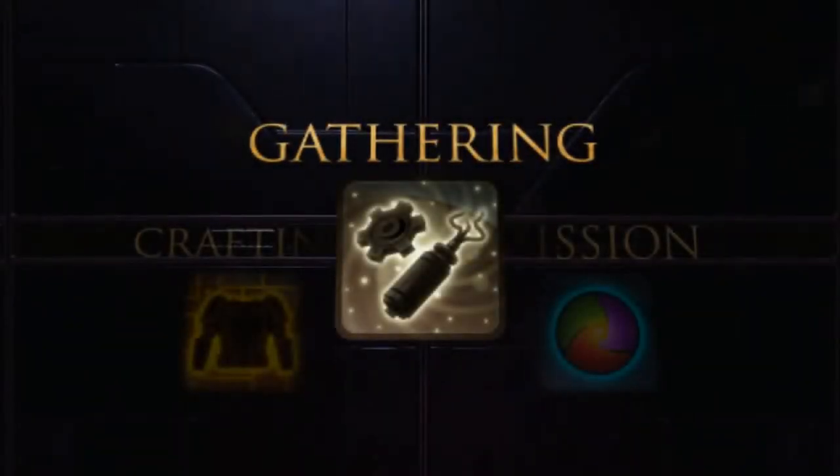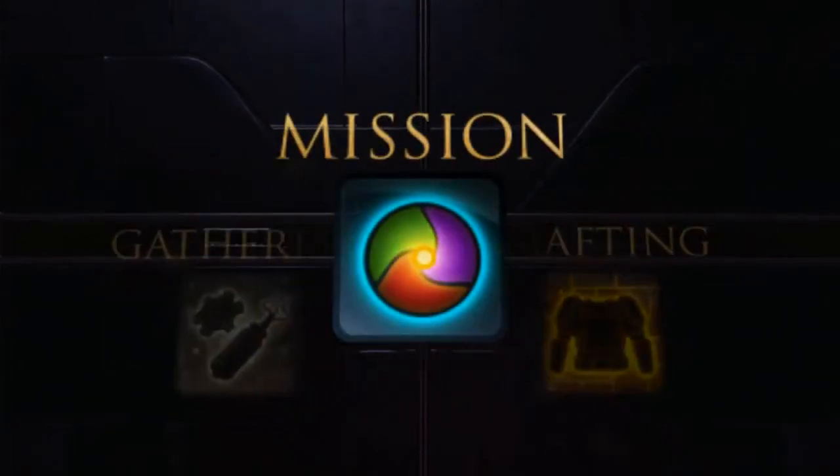There are three different kinds of crew skills: Gathering Skills, Crafting Skills, and Mission Skills.